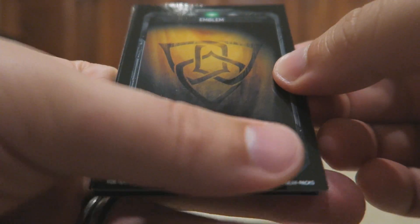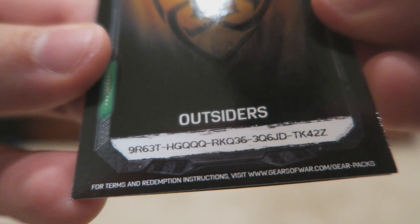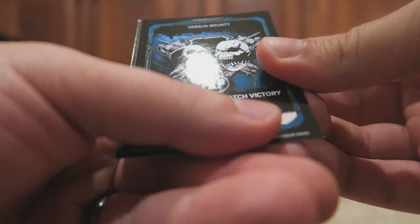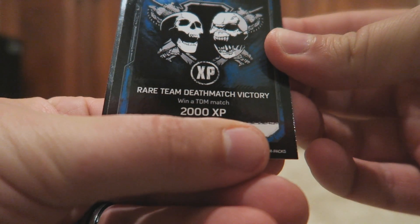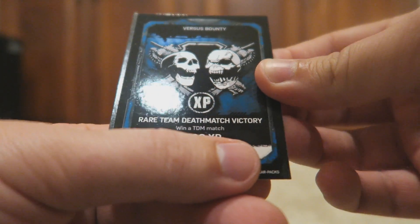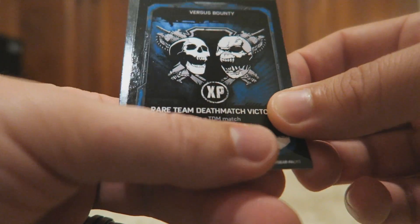Another Outsiders emblem — we'll go ahead and give that away. Pause the video and grab that if you want it. And the last card is a Rare Team Deathmatch Victory — 2,000 XP. I'll redeem that and get myself 2,000 XP for winning a TDM. All that XP is really going to help out. And then we got another sticker there, so that's pretty cool.